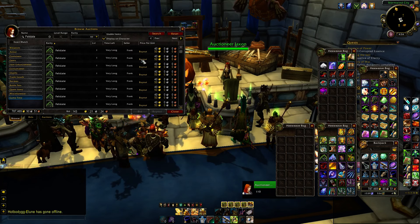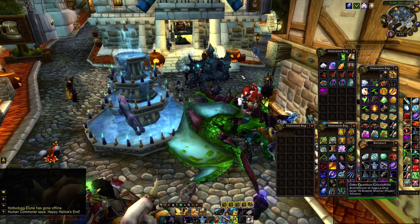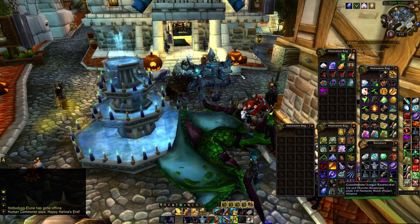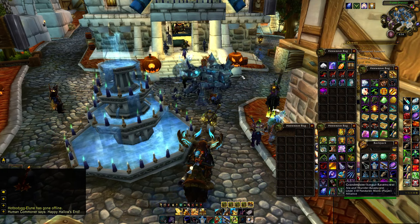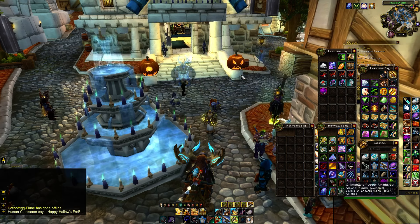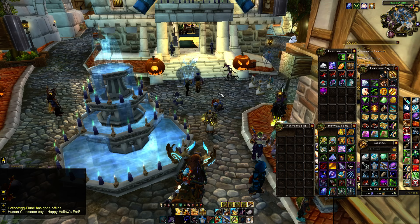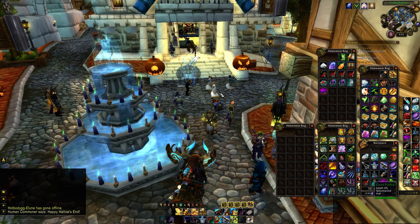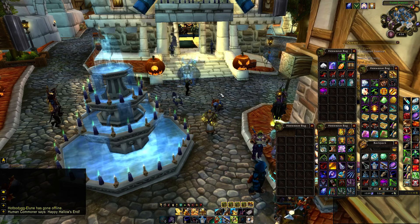Just thought I'd give you the update and show you where the new Blood of Sargeras vendor is. Expect that auction house prices for many goods — most notably potions, flasks, ores — are all going to go down, which is kind of nice. So that's your update on what's going on in patch 7.1.